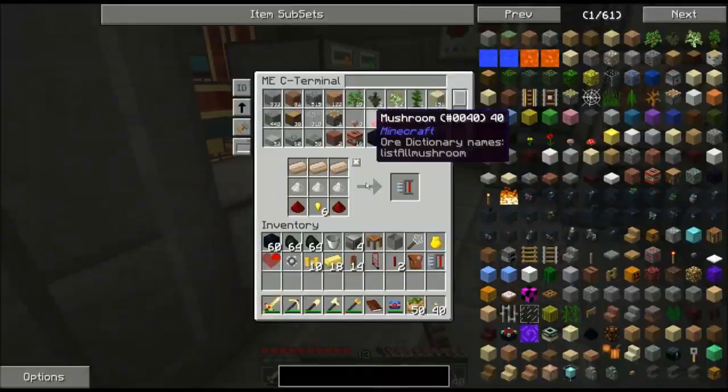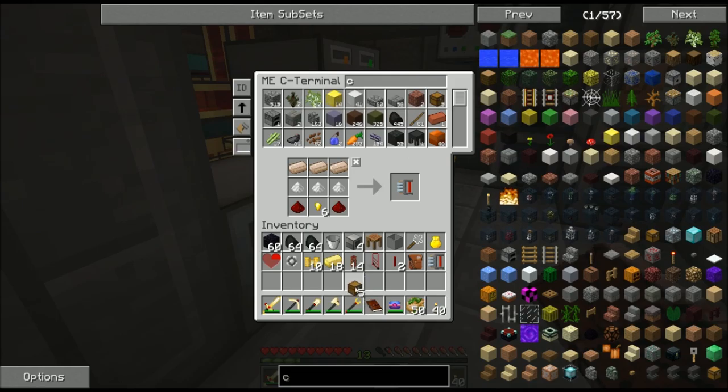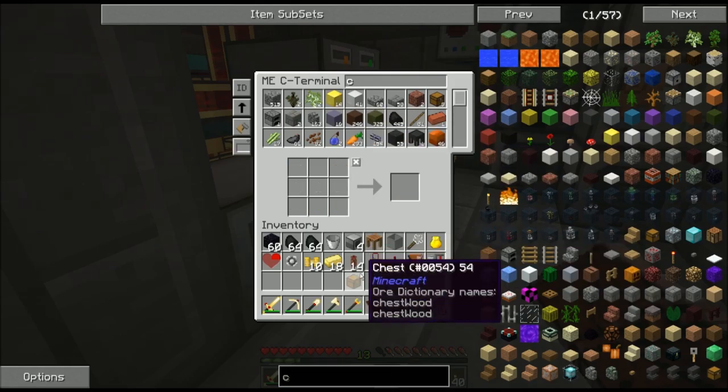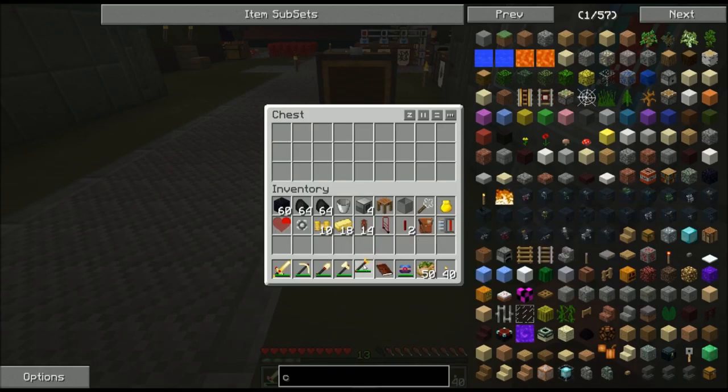I can now claim my reward — I'll take the right-hand bag. The right-hand bag was a greater bag, so let's see what goodies we got. I'm actually going to grab myself a chest to deposit everything until I have a chance to sort out what I got out of the quest.